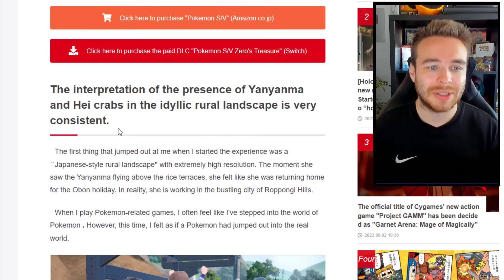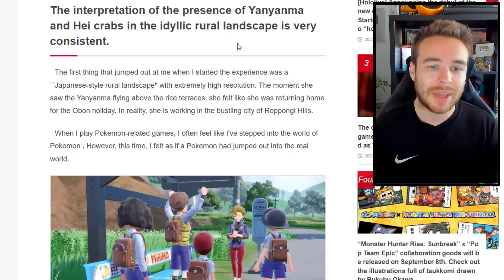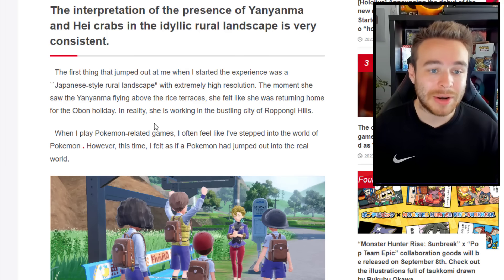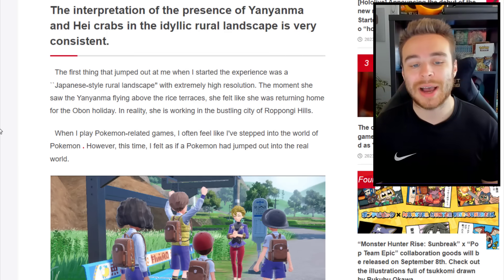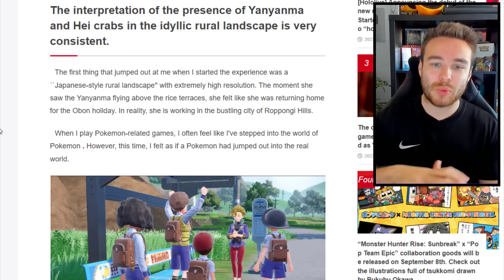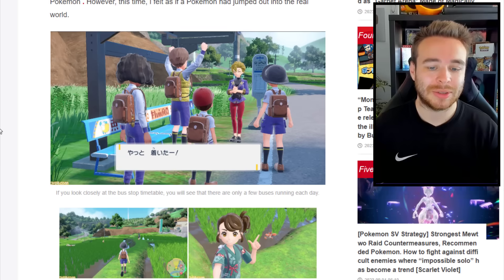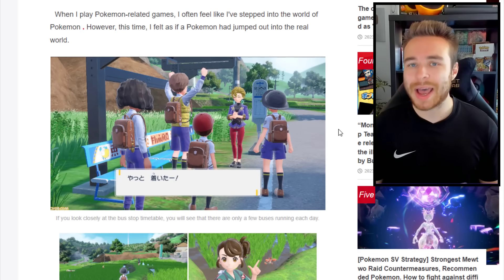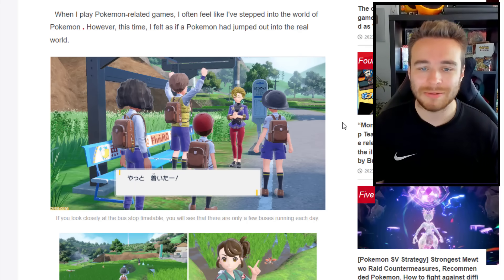The first thing that jumped out was a Japanese-style rural landscape with extremely high resolution. The moment the reviewer saw Pokemon still flying above the terraces, she felt like she was returning home for the holidays. This time she felt as if a Pokemon had jumped out into the real world, rather than the player stepping into a Pokemon world. If you look closely at the bus stop timetable, there are only a few buses running each day — there might be some sort of bus situation going on in the DLC, though we can fast travel anyway.